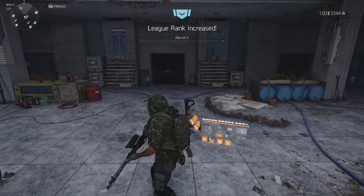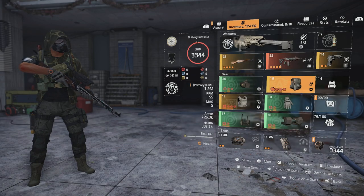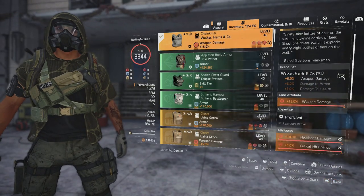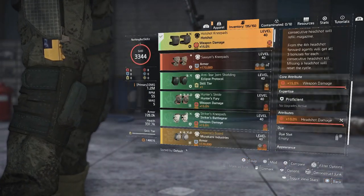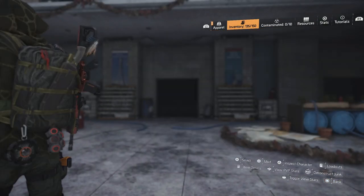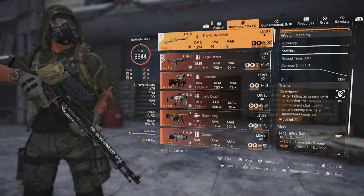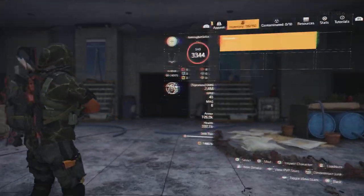If you guys want to see what build I was using, we showcased this build on the channel already. We have the Hotshot build, the marksman rifle, a raw D-temp, and then the Chain Killer — 5% weapon damage. Walker and Harris piece, headshot damage on everything. If you guys want a slower breakdown I'll put a link in the description. We're using White Death with Determined — it still works. I imagine in the future this might not, but for at least this league you guys can use it and succeed.